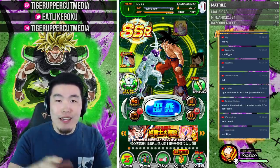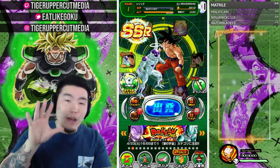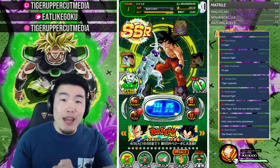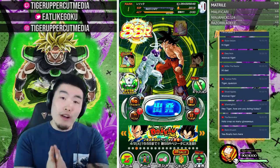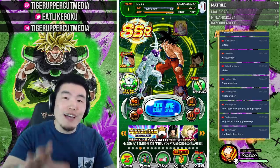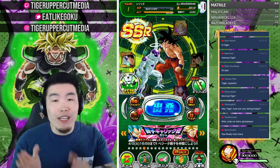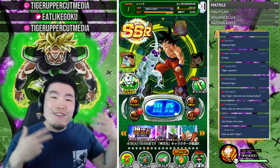If you're interested in joining that giveaway, check out the Gleam link in my description down below. There are five different ways to enter: subscribe on YouTube, follow me on Twitch, Twitter, Instagram, and also check out Ultra Dokkan Discount. The winner will be announced on April 3rd, 2019 — this upcoming Wednesday after 3 p.m. on my Twitter feed. Best of luck to everybody joining. Also, I want to give a huge shoutout to Ultra Dokkan Discount for providing this account for the giveaway.